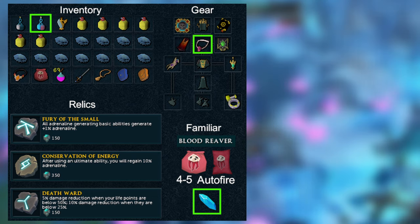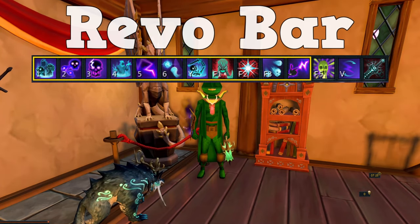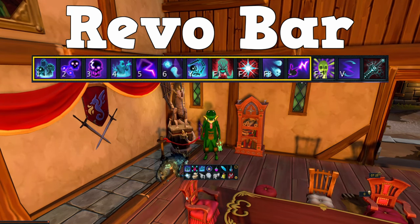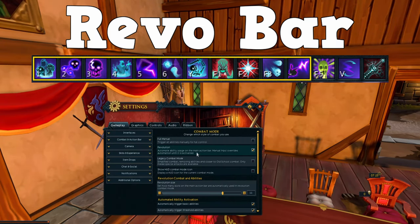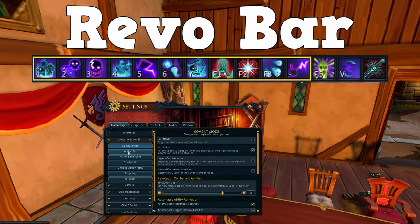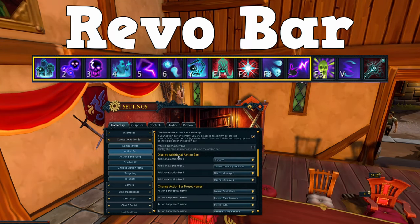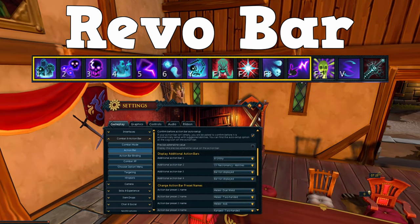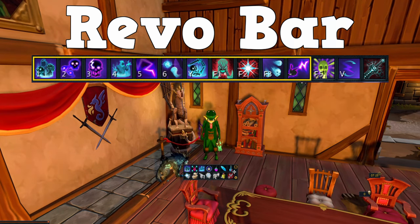For these low-effort methods I like to set up an additional action bar — just one small additional action bar with everything you pretty much need to be using throughout the fight. As you can see, this is the additional action bar that I use. If you wonder how to set these up: click on the little gear in the corner, go to Combat and Action Bar, then Action Bar, and scroll down to find the 'Display Additional Action Bar' option. The one I was using was number 13 — you can hide it and turn it back on easily. I would highly suggest making an additional action bar like this for this method.